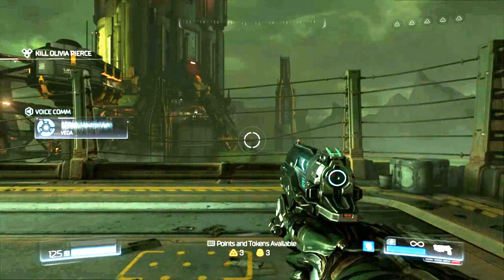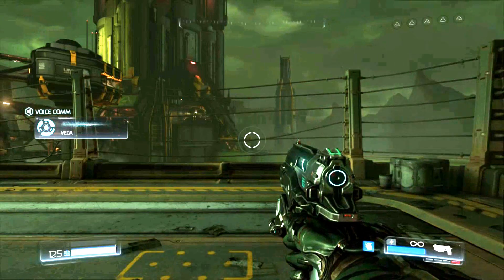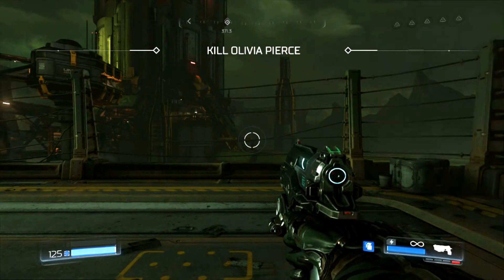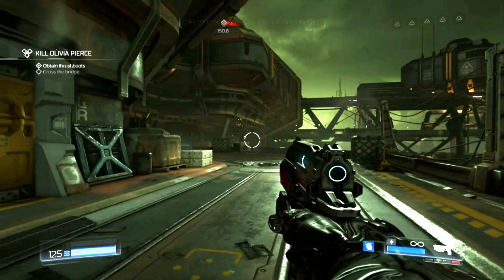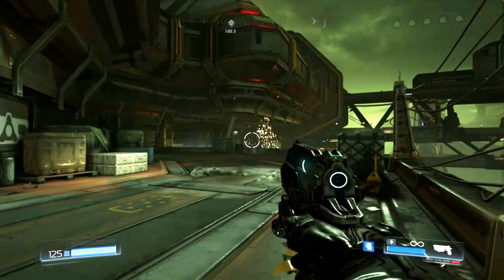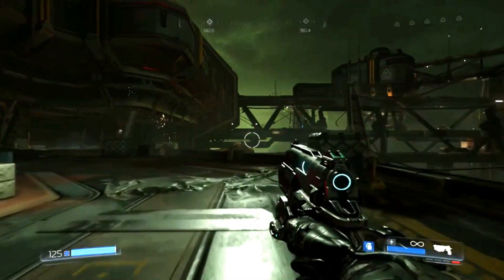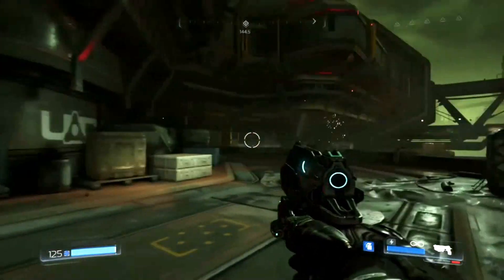The primary access points to the tower were destroyed in the explosion. The pipeline is damaged but still intact. There are thrust boots in the maintenance hangar you can use to traverse the pipeline. All right guys, welcome back to yet another let's play of Doom. Thank you guys for joining, I hope you guys have enjoyed the series so far.